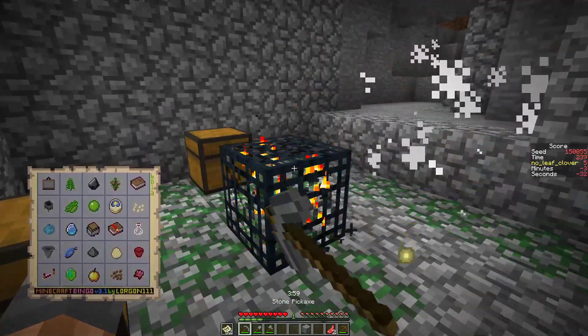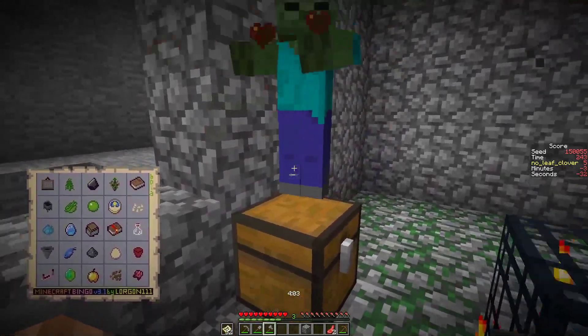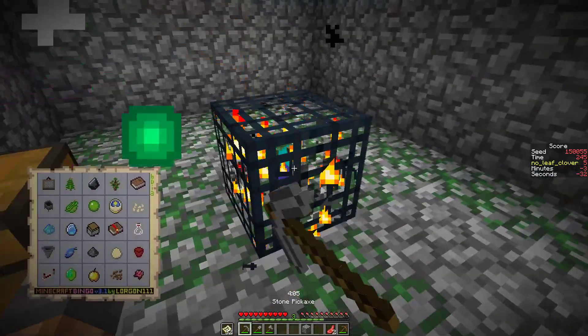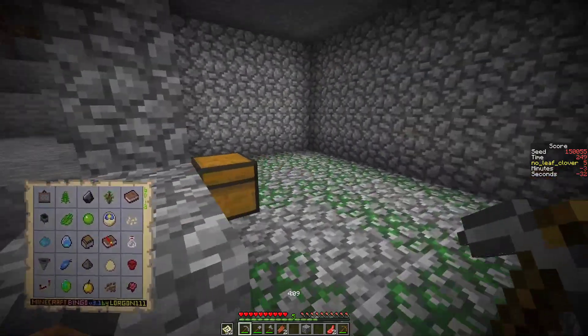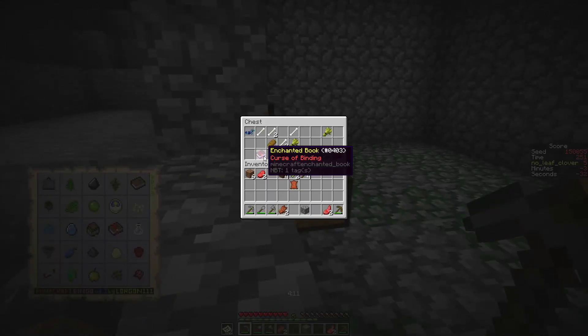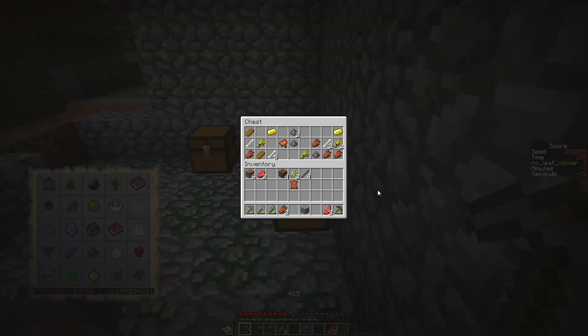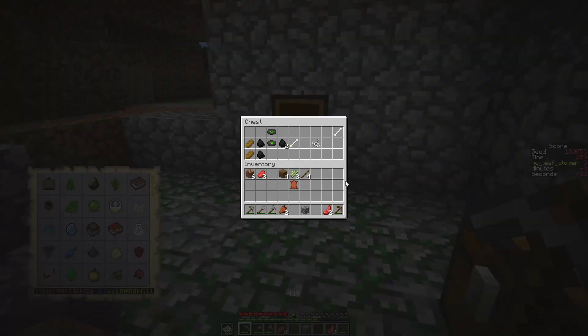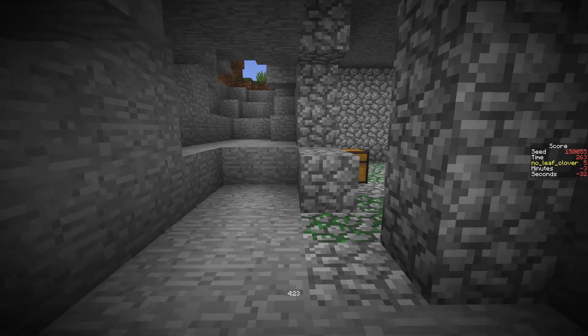That's interesting — double dungeon! Double zombie dungeon too. There's a third dungeon I think because that sounds like another one. There's an enchanted book, some bones, some wheat, some gunpowder, some gold. Yeah, something really great. I'm curious where's that next one?